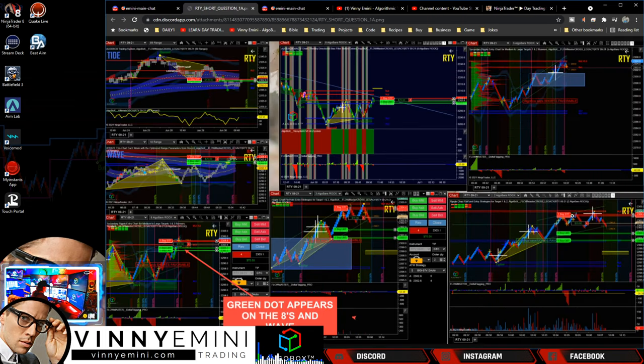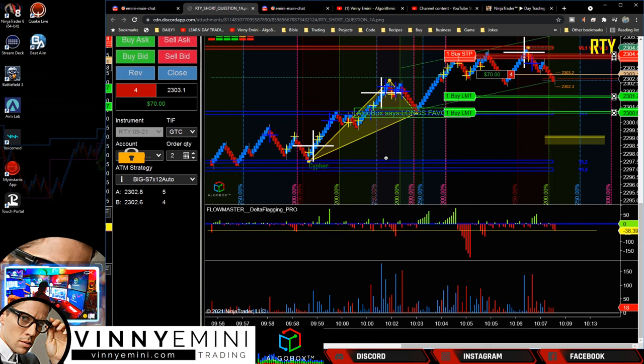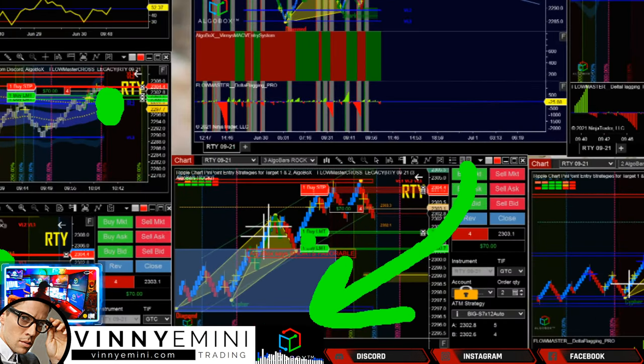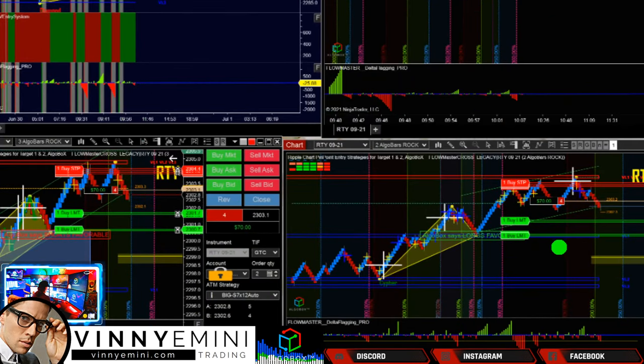A green dot appeared on the eights and the wave — so he's going short and he sees a green dot coming in on a king timing on two high time frames. He needs to be thinking about taking an exit here, and yes, that's a smart idea. He also added to his position here, going from two to four contracts on the short side. My only critique is really his targets. Adding to a position going your direction — great job. But the targeting is the problem.